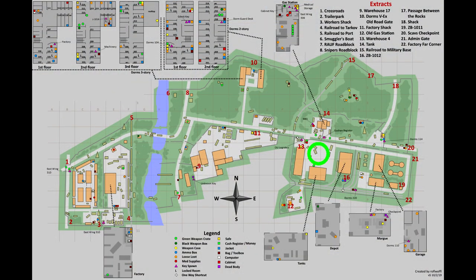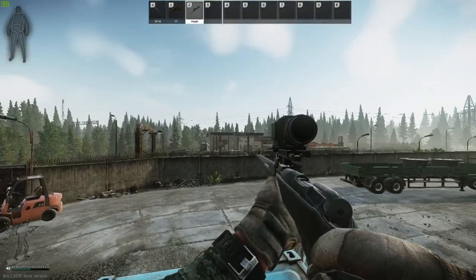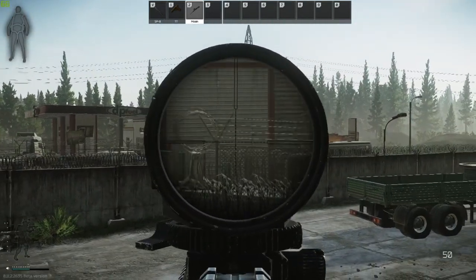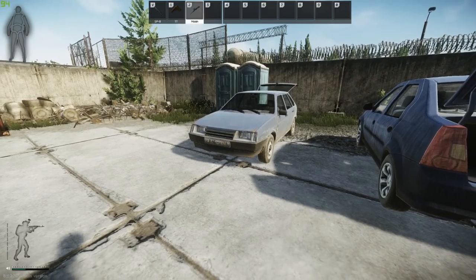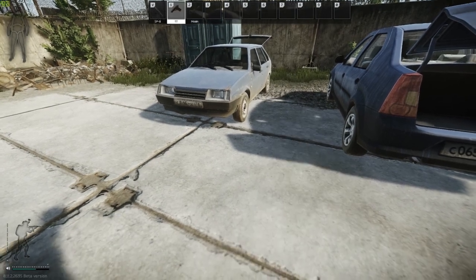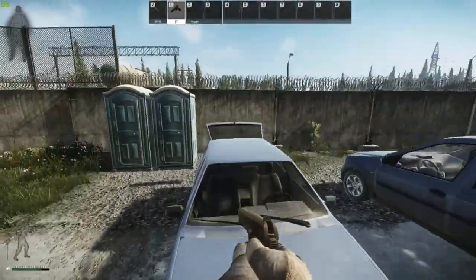Next we're making our way into the shipping area. This is a little cheeky spot — if you know there's a scav boss at the new gas station or players there, you can just stop on this container and take a look. You can also use the cars to get on top of the barriers and leave this area if you don't have the factory key yet, which opens the shortcut towards the right. And if you don't skip leg day too often, you can actually make this jump in one go.